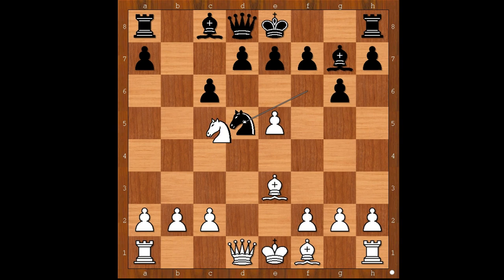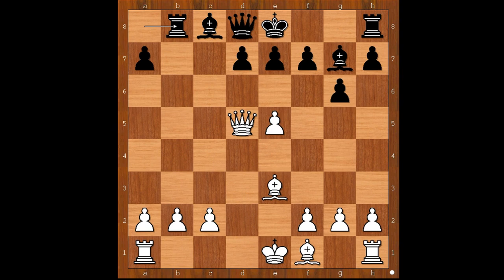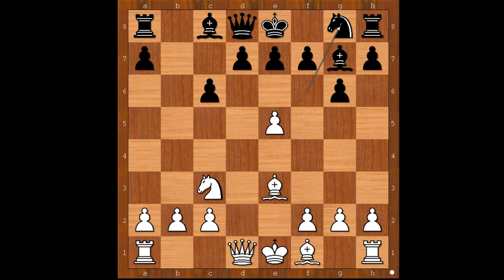Sometimes black plays Nd5, then white plays Nxn, black takes the knight with a pawn. Queen takes on d5, attacking the rook. Rook to b8. Bishop to c4 — it's a very popular move. And then black castles kingside. In this variation, black sacrificed a pawn for the activity of the pieces.